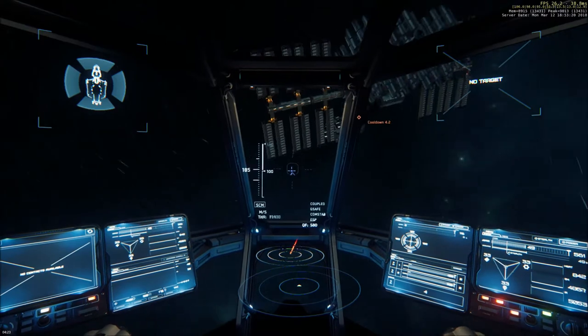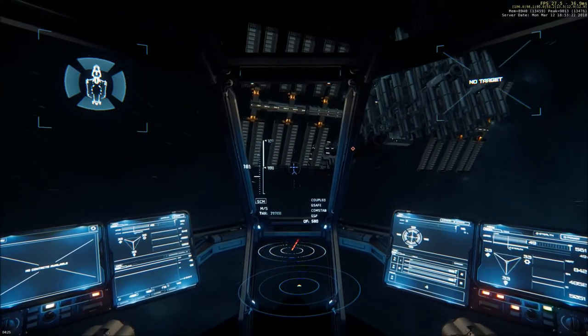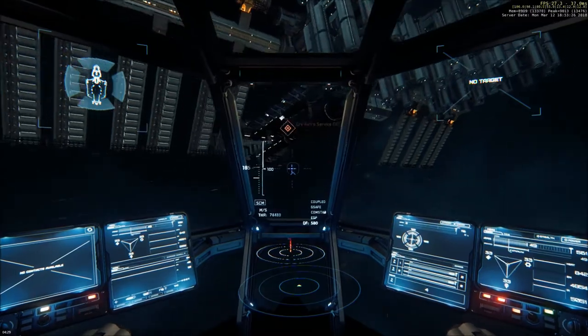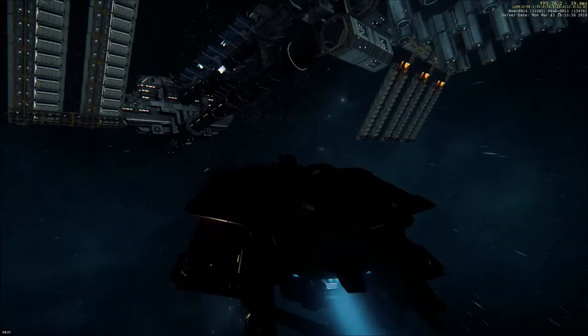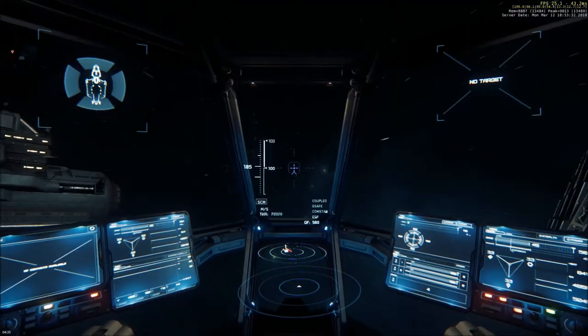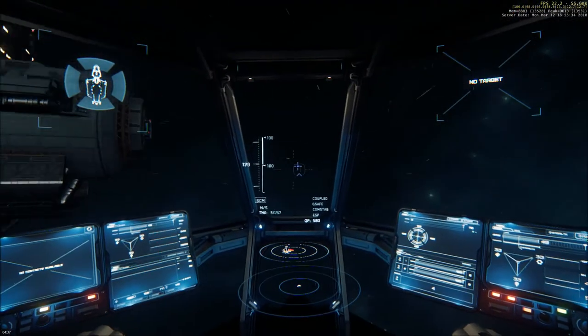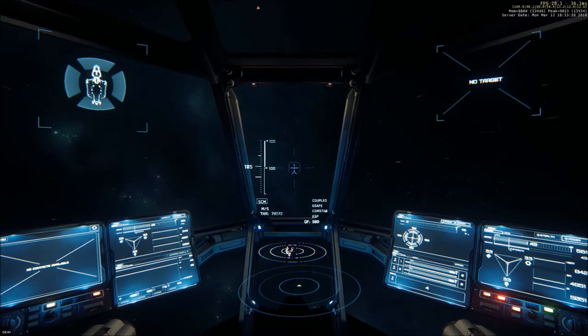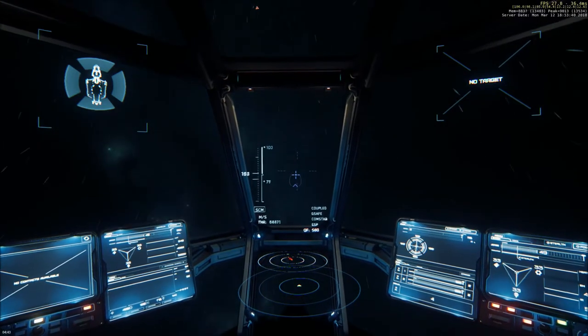And here we are at the Cry Astro service station — this is our repair, refuel and rearm facility, which I don't think I've used recently but at some point I'll probably demonstrate what that works like. It's fairly straightforward: you land, they fix you up, they refuel you and that's that.